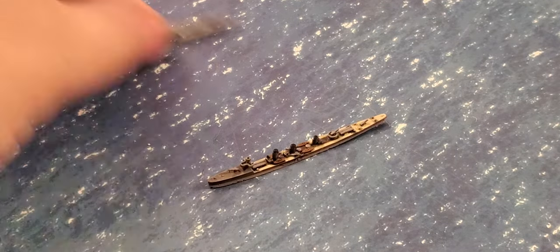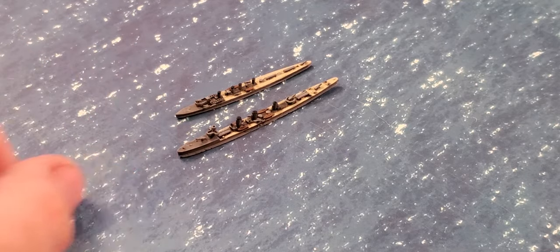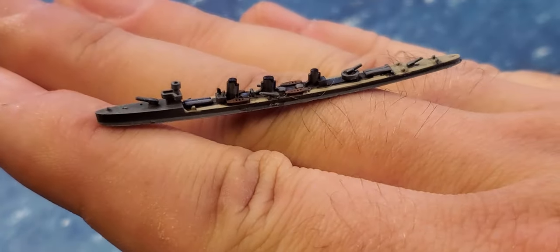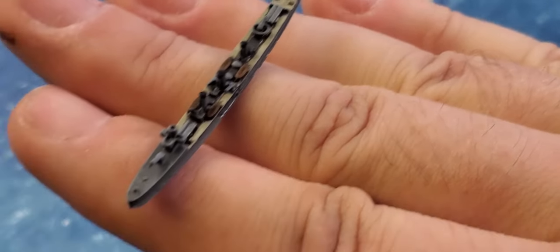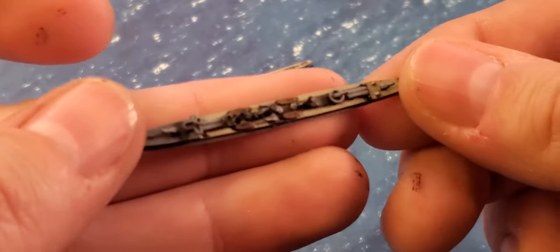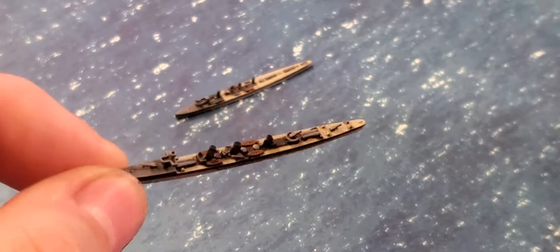The next one is the Kaba, and I'll bring it in for size — it's quite a bit more modern by World War One standards and looks more like a traditional destroyer. Great detail on these. Once they're based they'll be a little better to look at. My camera work will get better as the ships get bigger, because the destroyers are tiny.